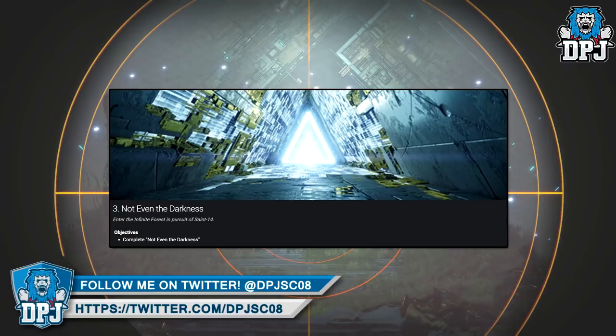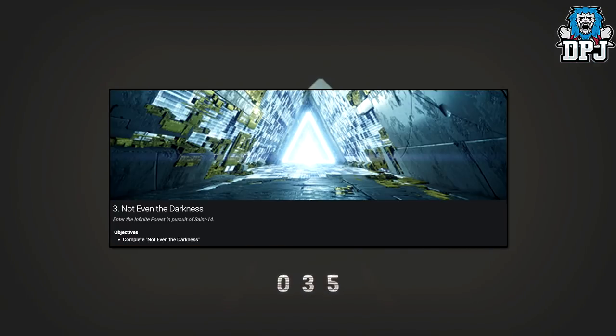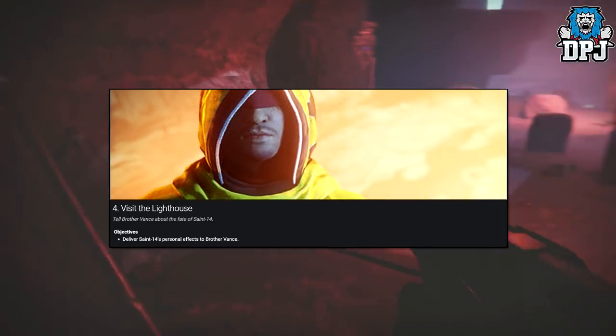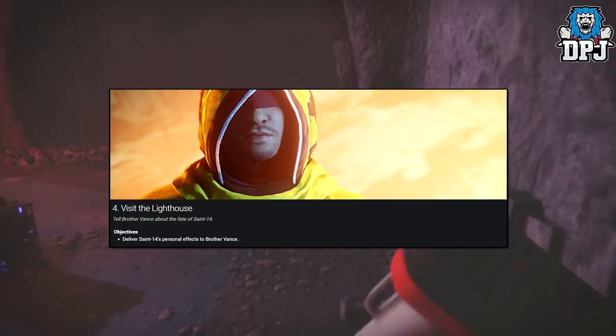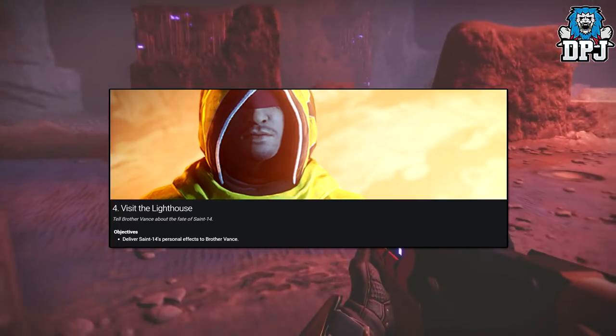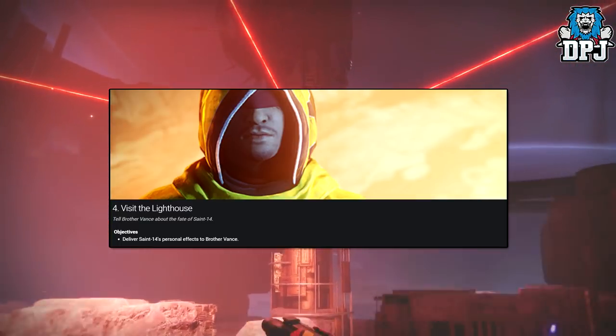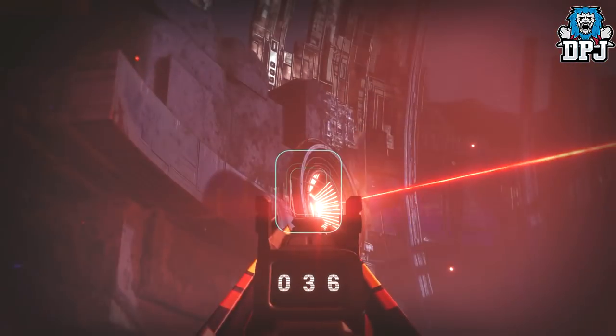Step 3 is called Not Even the Darkness: enter the Infinite Forest in pursuit of Saint-14. Step 4 is called Visit the Lighthouse, where you have to tell Osiris about the fate of Saint-14. The objective here, which is interesting, is to deliver Saint-14's personal effects to Brother Vance. And that, I guarantee you, is something to do with the Perfect Paradox legendary shotgun.